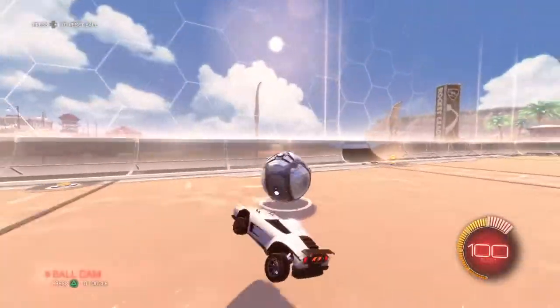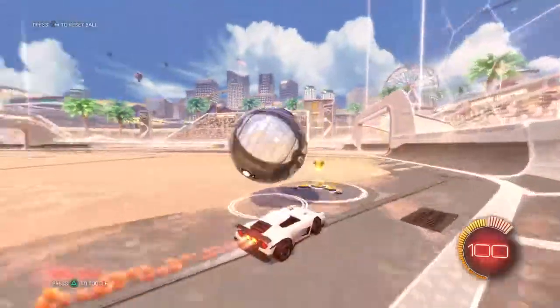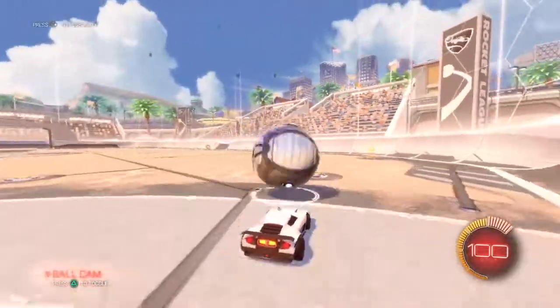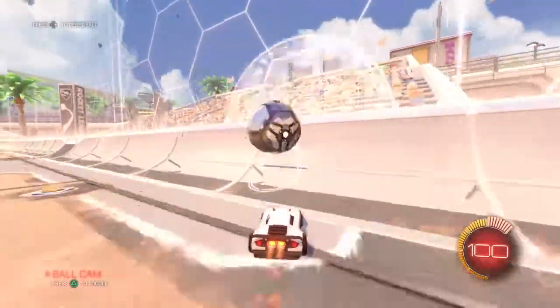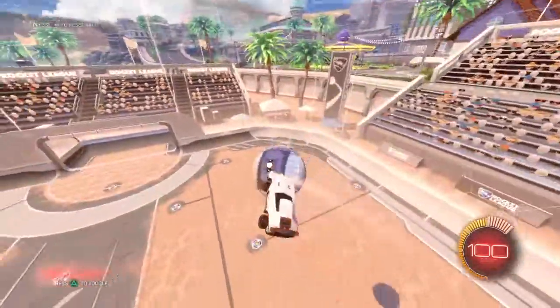The first thing you want to do for an air dribble is get the ball to run up towards the wall. When the ball runs towards the wall, you don't want it to be bouncing — you want it to be kind of flat. As soon as it rolls up, you want to single jump into the ball.